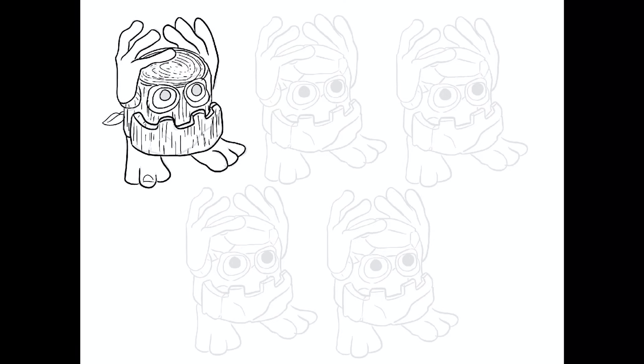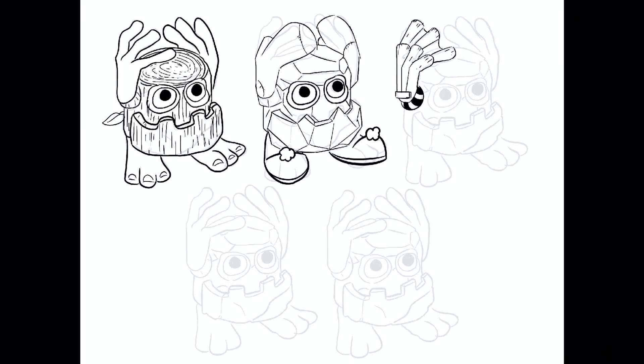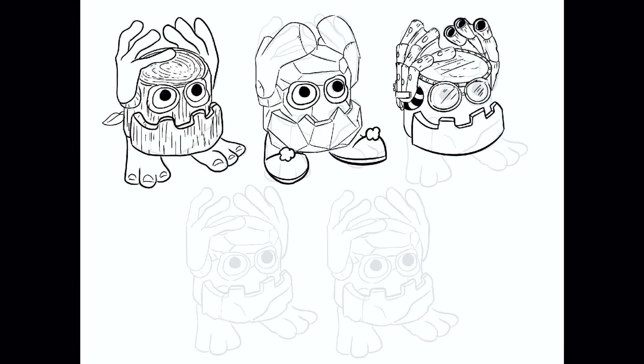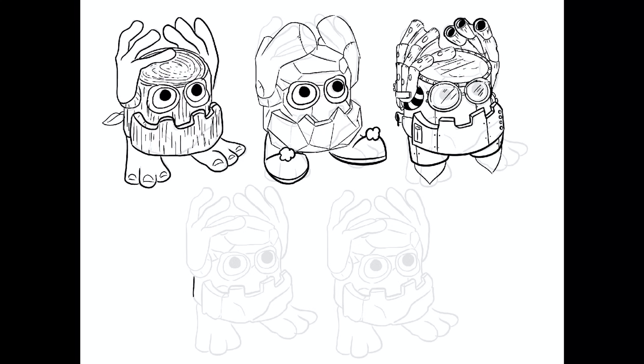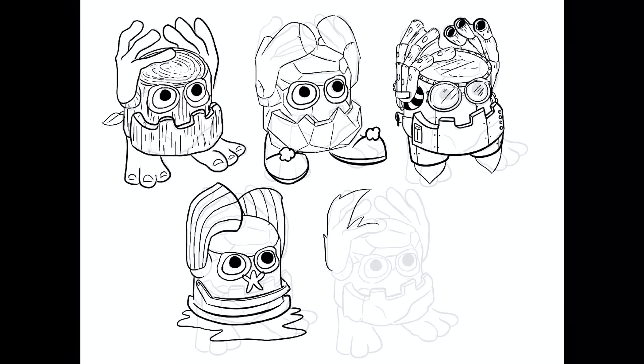Noggin, although a very nice template to work with, was actually one of the hardest to come up with ideas for, simply because there wasn't a lot of elemental ideas that could fit inside that log drum shaped space.